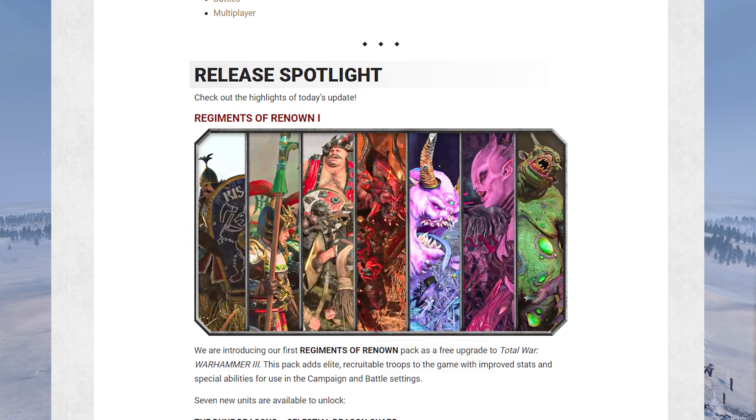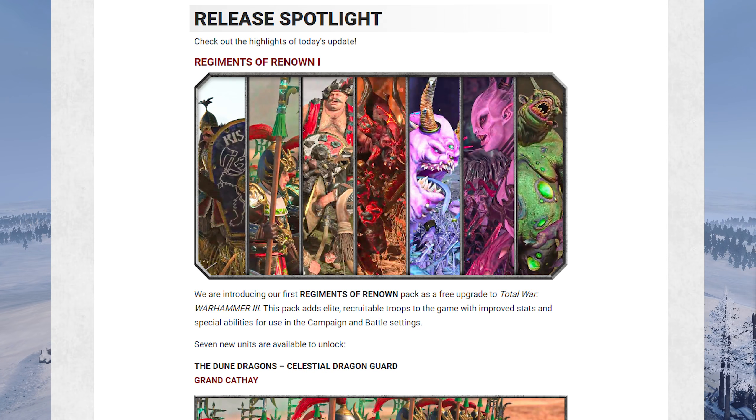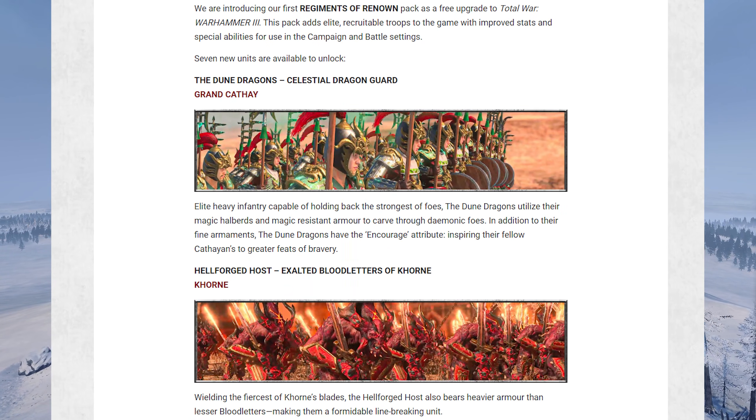We kick it off with one of the most exciting parts: the Regiment of Renown pack. This one is all about melee infantry — it's going to give every faction a brand new elite melee infantry. For Cathay you get the Dune Dragons, which are Celestial Dragon Guard with magic attacks, magic resistance, and they encourage nearby friendlies.